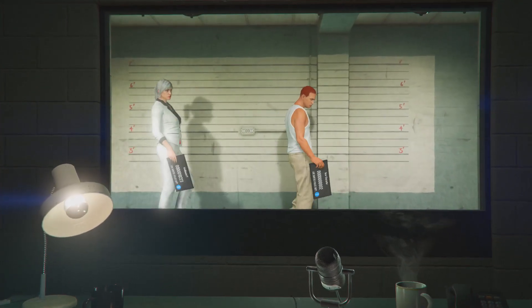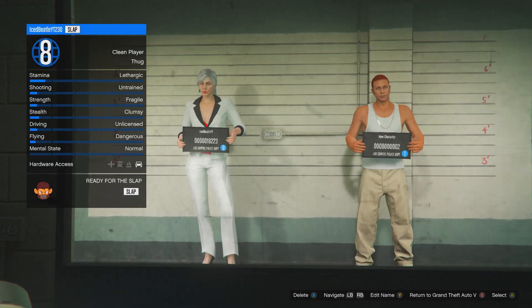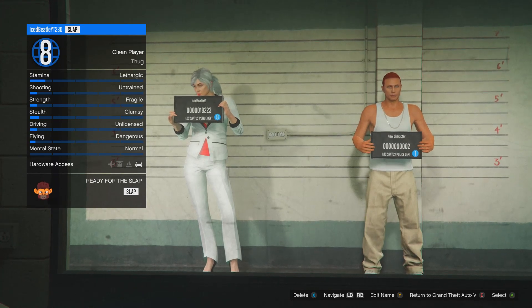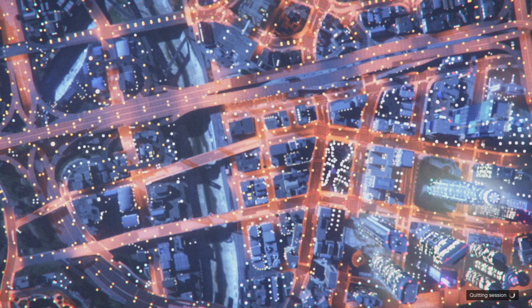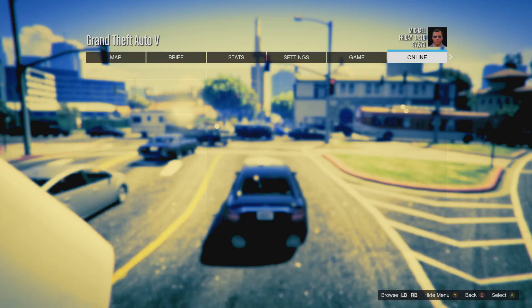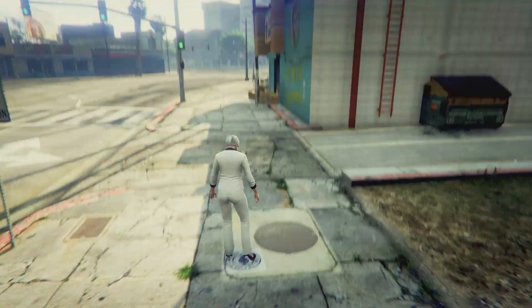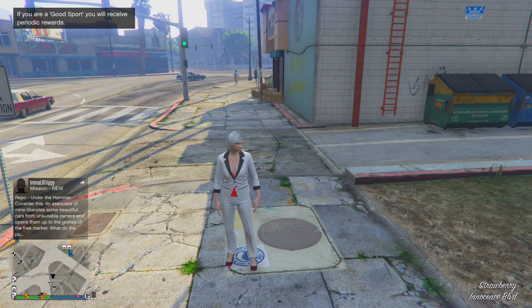After you have deleted your male character, return to Grand Theft Auto as shown in the bottom right. Press B if you're on Xbox. This should put you back into story mode. From story mode, press pause, go to Online, and go to an invite only lobby.